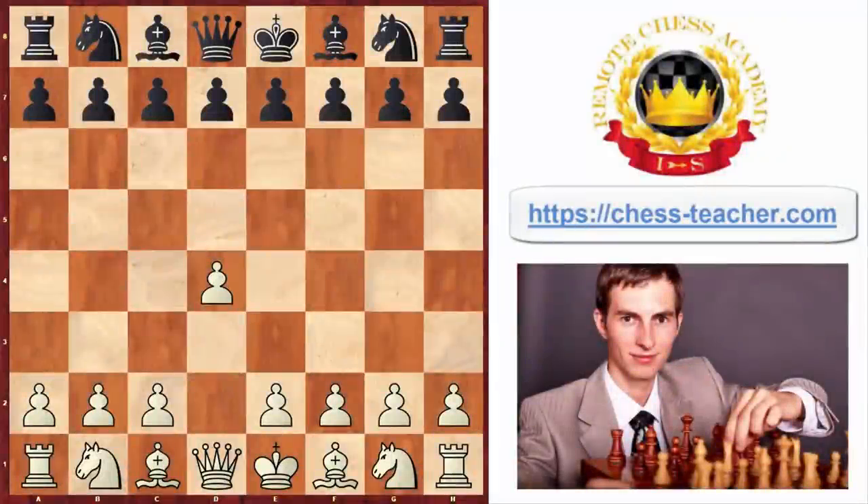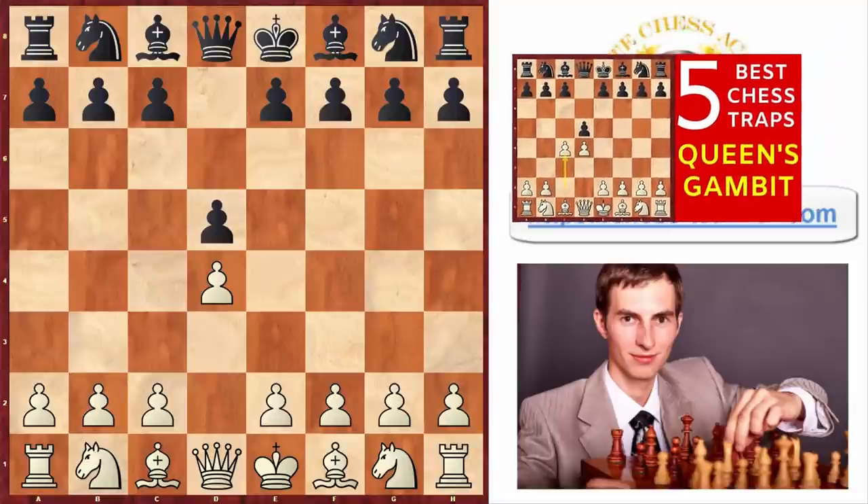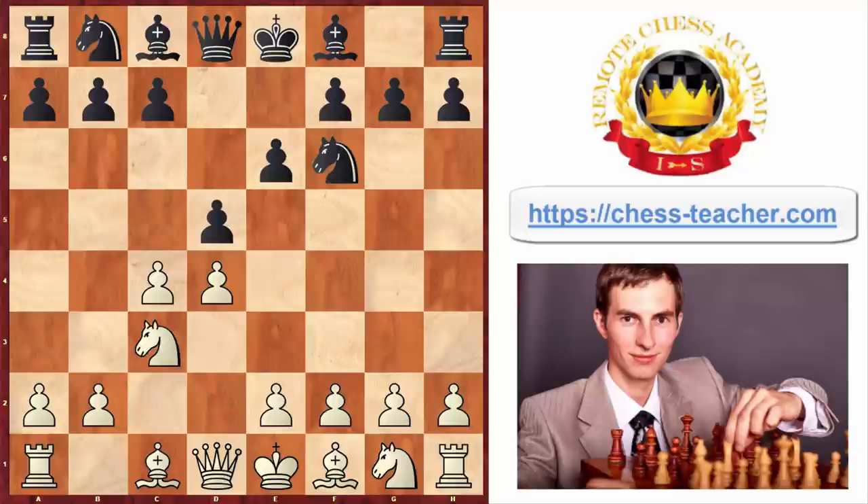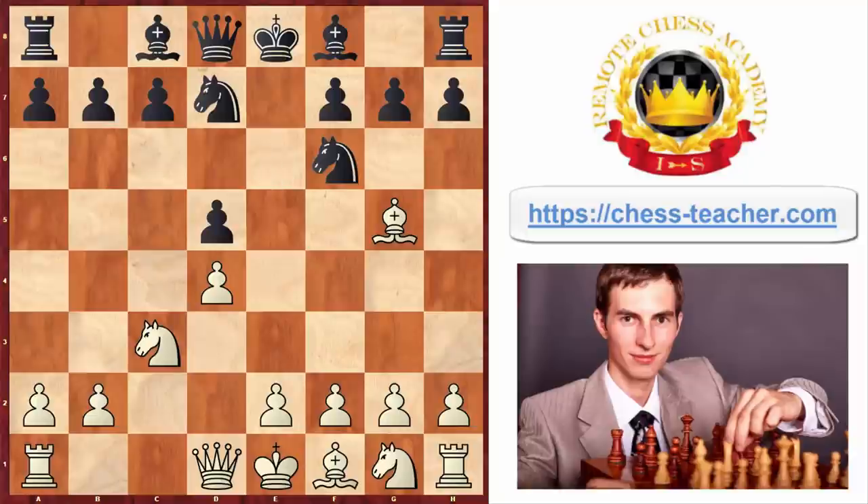Now let me show you specifically how you can get to the position to deliver the Rubenstein Trap. I've also got another video called 'Five Best Chess Opening Traps in the Queen's Gambit' — I'll link it down below. So here you play Pawn to C4, Knight to C3 — very classical moves of the Queen's Gambit. You may play the white moves in different order; it's not that critical. At some point you'll need to trade pawns on D5, then finalize your development.